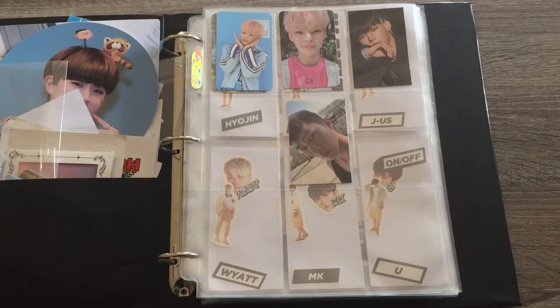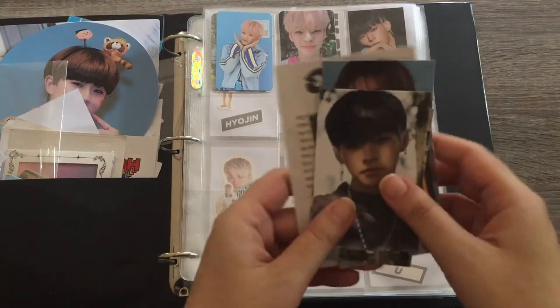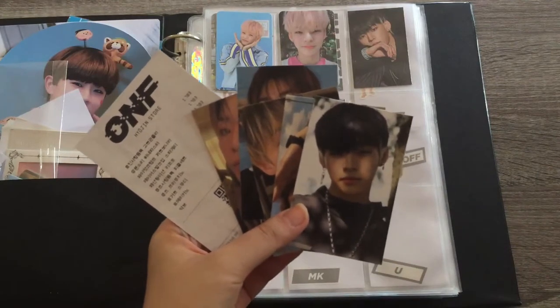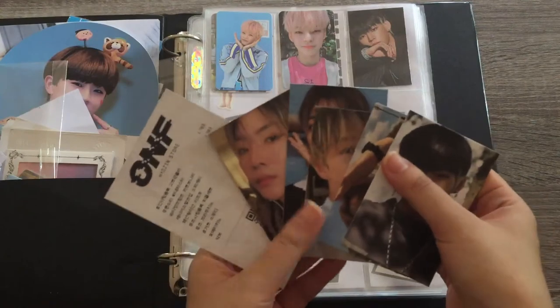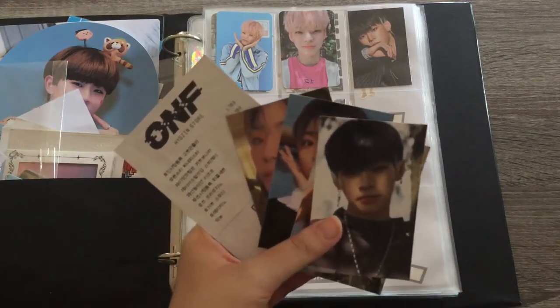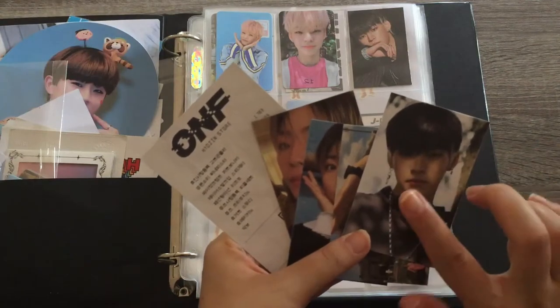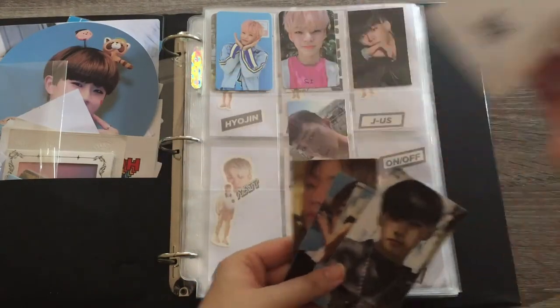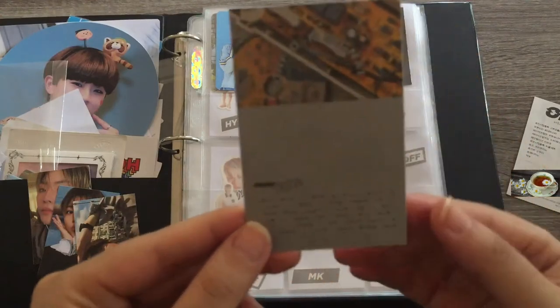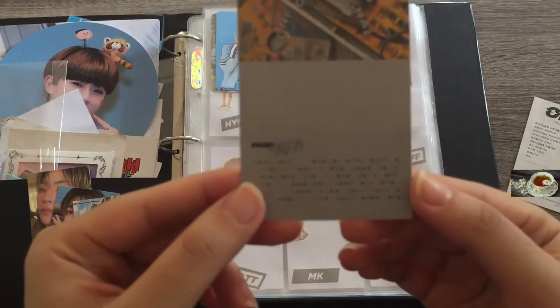The first section we need to work on is the ONF section of my binder. I've been a fan of ONF since last year — I really, really love them — and I'm so glad they're gaining more recognition because of Road to Kingdom. I got a second copy of their fourth mini album, Go Live, and I was able to choose the photocards that I wanted. Let's start with this Hyojin over here. I really like the fact that it's in Morse code, except I don't know how to read Morse code — so if anyone can tell me what it means, please do.